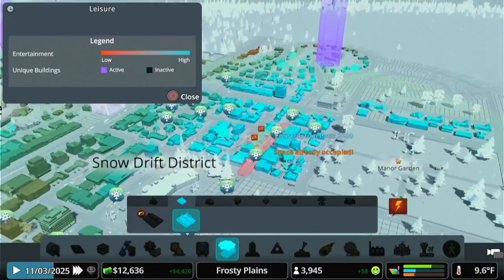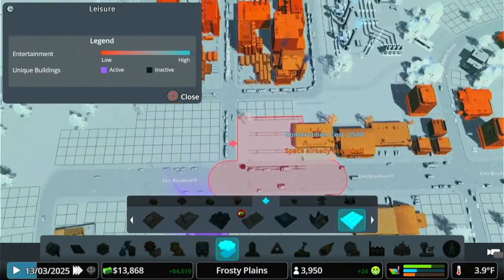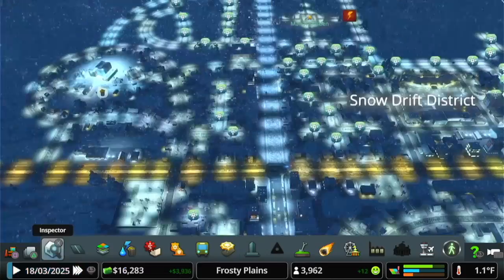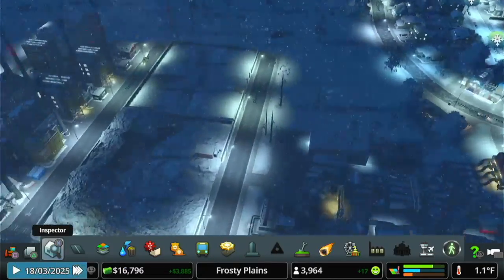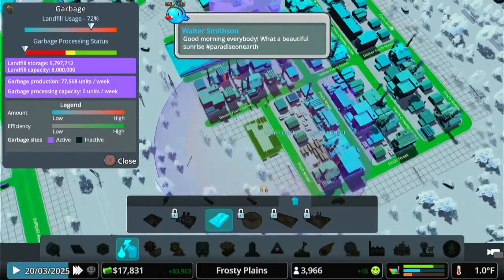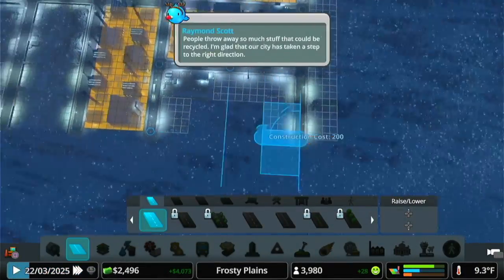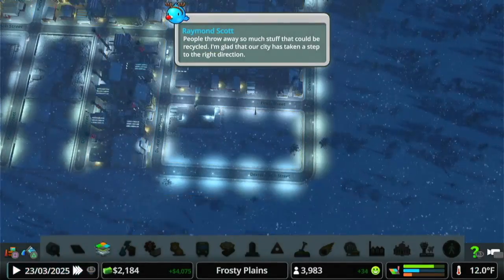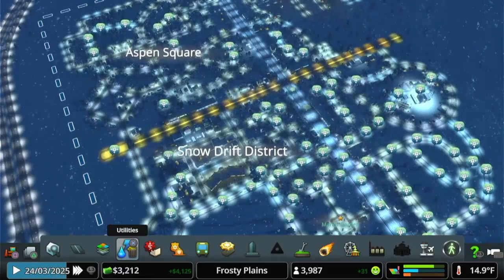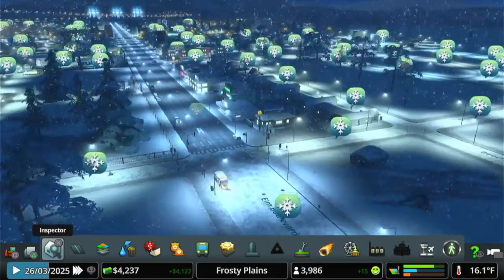The park is definitely going to help increase land value around the area, which is what we want. The dump is full at 72% — that's not good. Let me get some recycling in the city. There we go — you guys have recycling now. Probably should have gotten that a long time ago. That's from the Green Cities DLC, not Snowfall. I try to get a recycling plant when I can because it tends to prevent trash problems. The snow is giving the snow plowers a pretty good job right now.